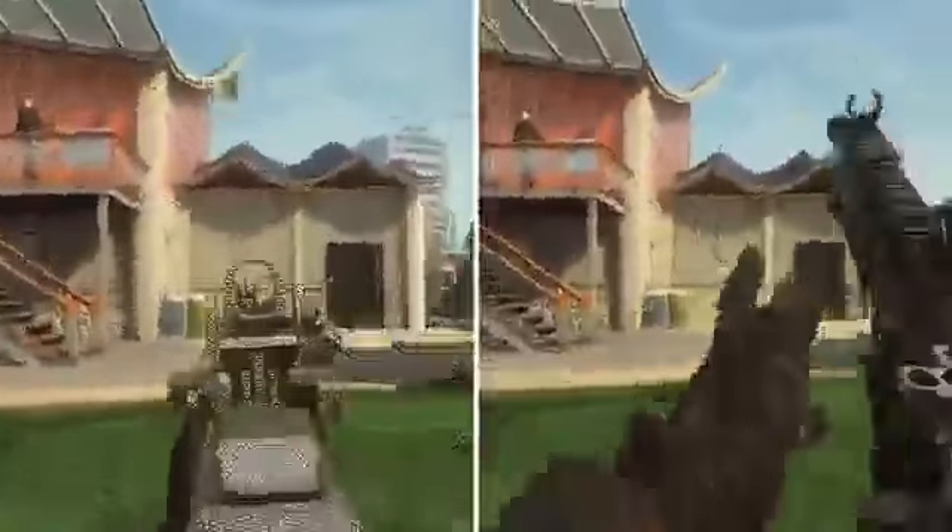To compare their recoils, you guys asked to see the two weapons side by side rather than bullet spreads on a wall. As you can see here, both of these weapons have incredibly low recoil. The Peacekeeper has a little more bounce to it, but they are both still incredibly accurate.